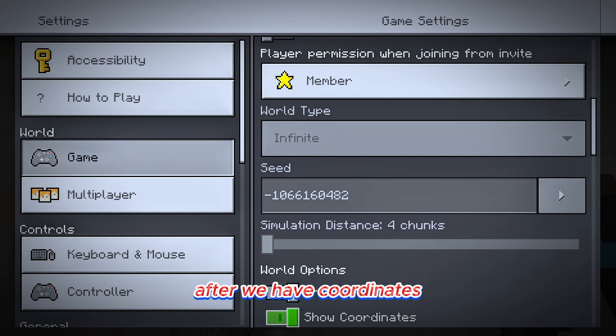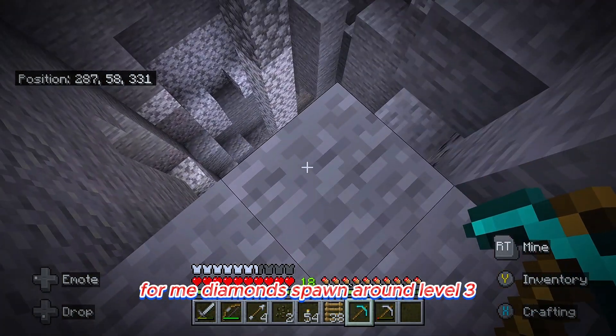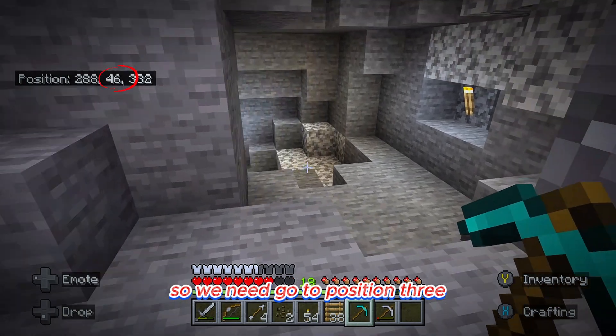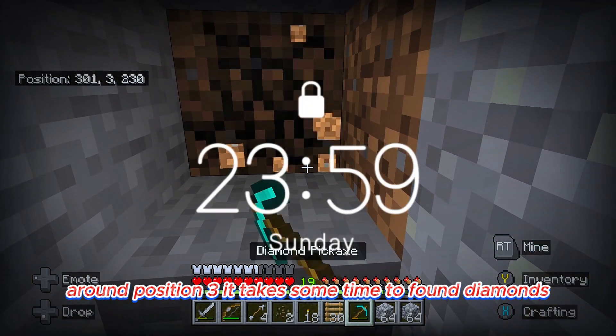After we have coordinates, we can start to mine some diamonds. For me, diamonds spawn around level 3. So we need to go to position 3. Around position 3, it takes some time to find diamonds.